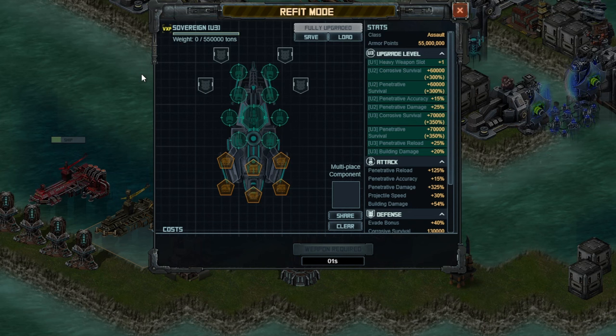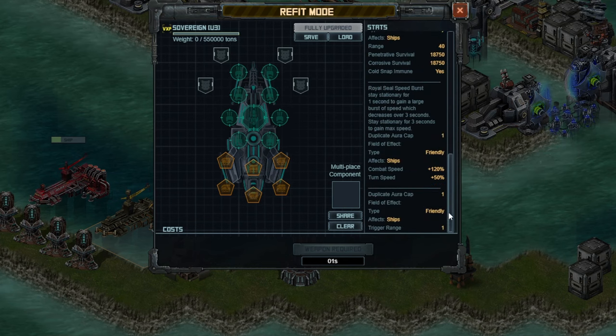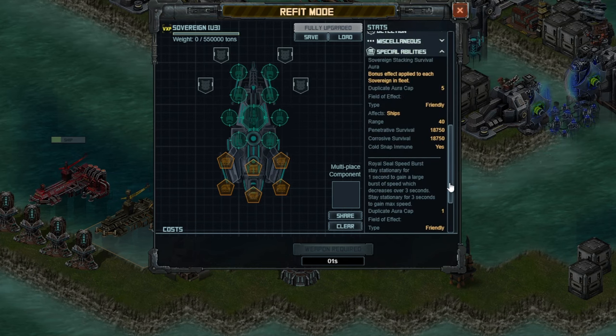I'll use some tokens to get one of those up to X1 for free on the first day, not building the fifth ship. The Sovereign is going to be pretty interesting to drive. You'll notice that there are some special abilities that are going to be pretty wacky, to say the least.